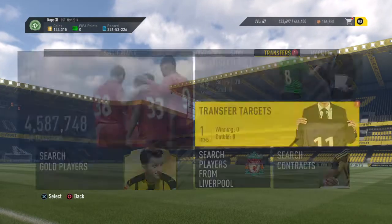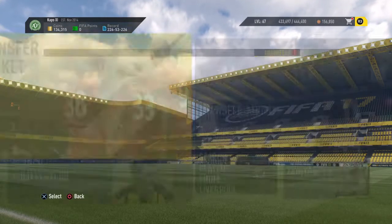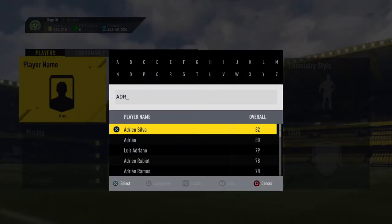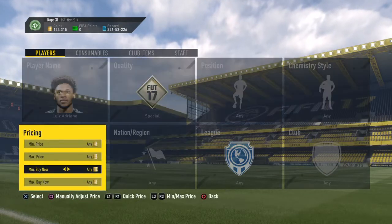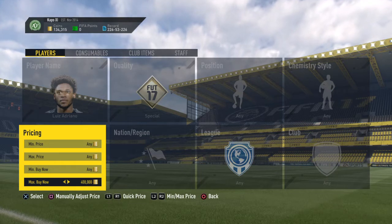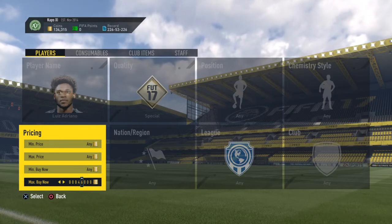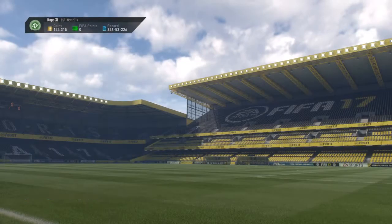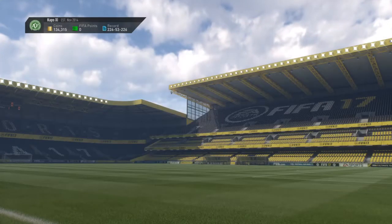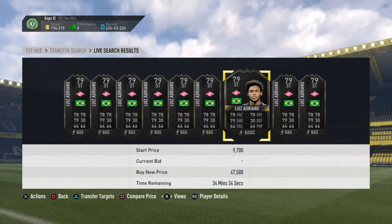First of all I need to pick up this player to be able to do this. Never mind, he was already bought, so I have to go and buy him again — Adriano. Just bear in mind, I'm not doing the cheapest way possible, but I think this is one of the cheapest OTWs you can actually get. Going to get him for 47... 47 and a half. Yeah, there are plenty of them.